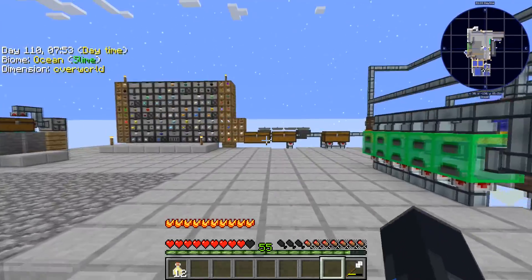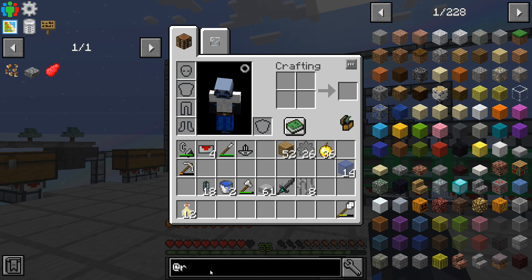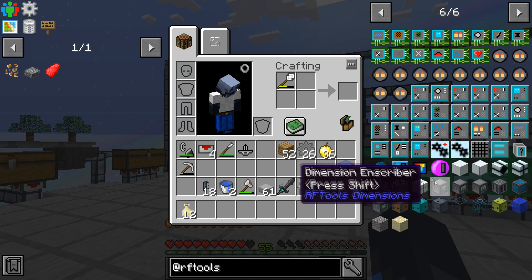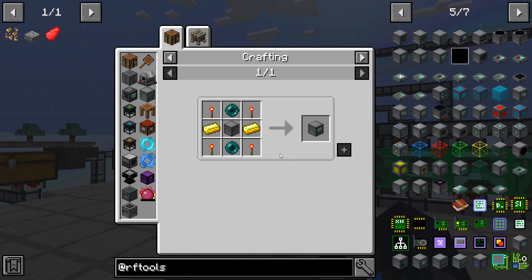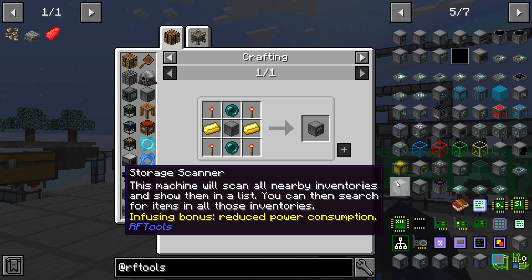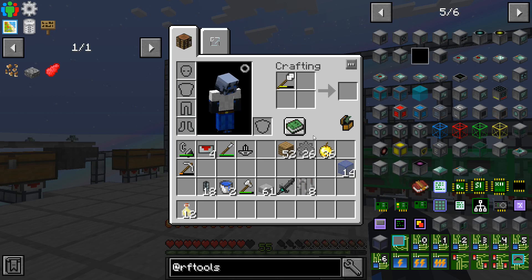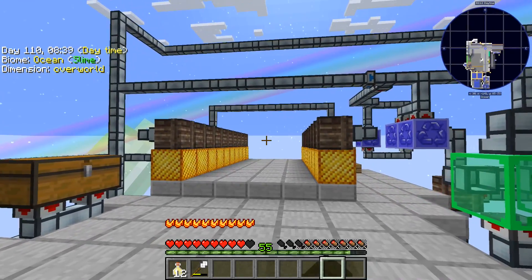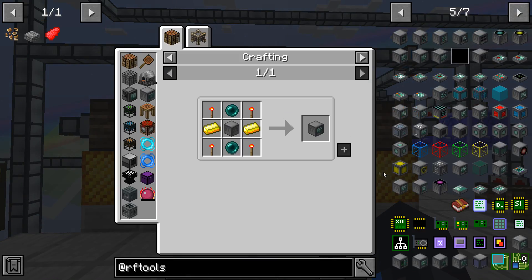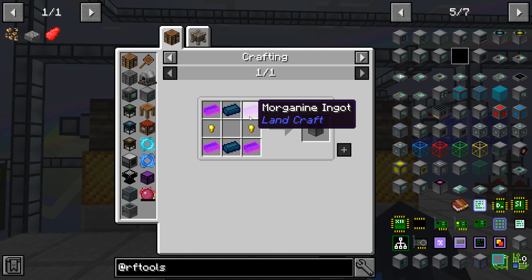That's fixed — let's work on our storage solution now. You may have seen at the beginning of the episode I had RF Tools open, because in here there is a storage scanner. If I hover over it, it says this machine will scan all nearby inventories and then I can search for items in those inventories. So I can have that near this area and all my items will end up inside that storage scanner — let me try making that first.